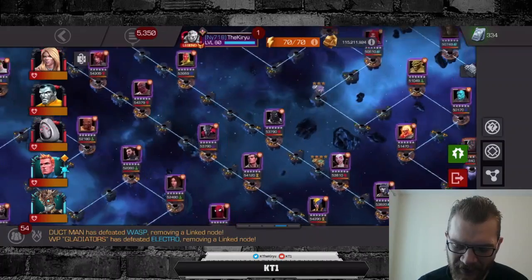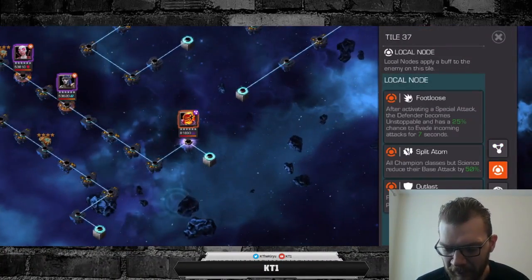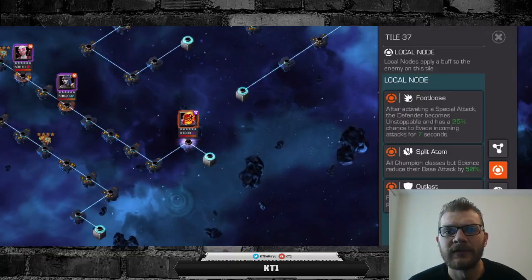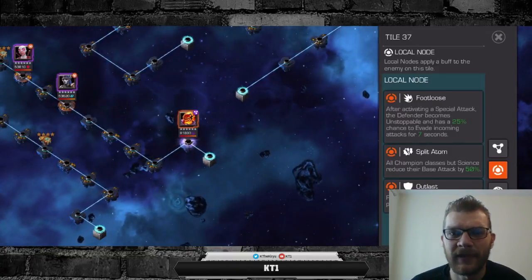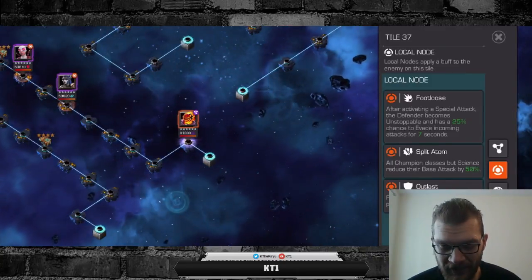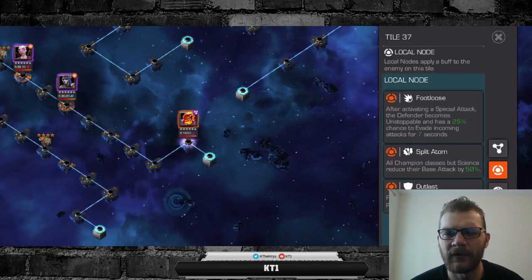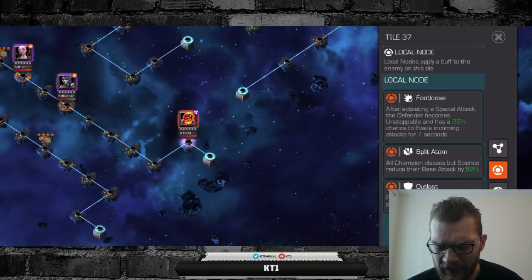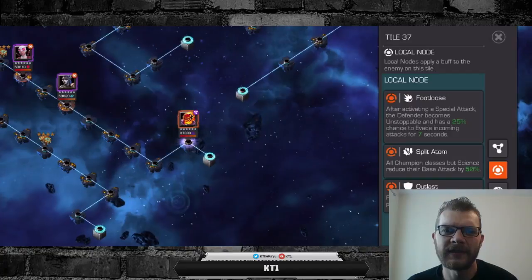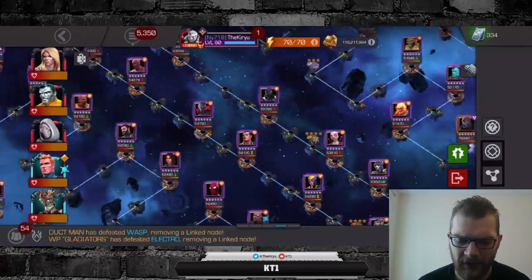Note that there's Vision Aarkus, a fairly tricky defender on this lane. The final mini boss is Dormammu with Footloose and Split Atom nodes, so you want a Science champion — Captain America Infinity War would work extremely well, and She-Hulk is a really good option as well. I used Quake or Human Torch for this. It's not an overly tricky fight if you come prepared with decent counters.